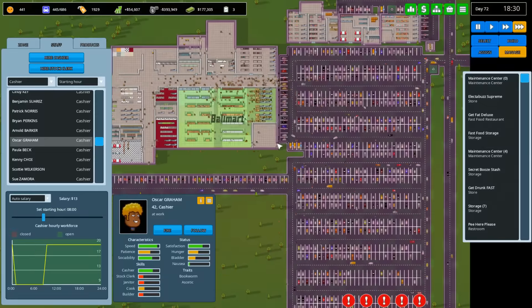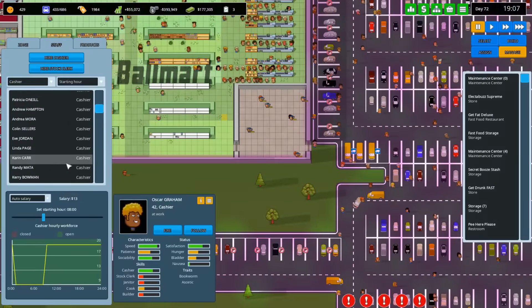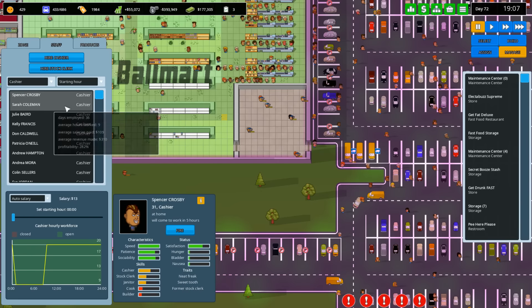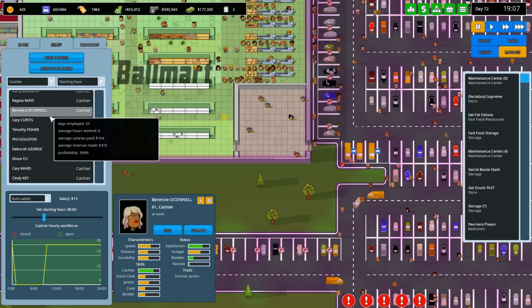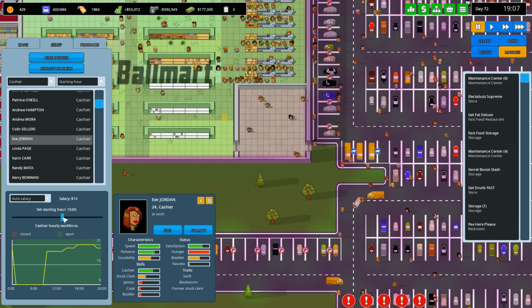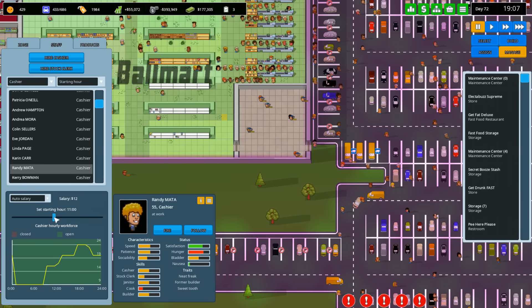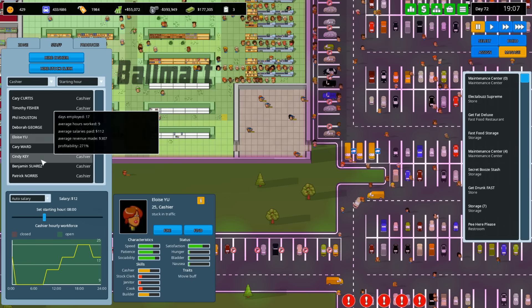I think eight-hour shifts may not be good. I think we have to switch to four-hour shifts so they come in and change people around as needed. We have eight people. Let's leave the morning crew as-is and move some to noon — maybe five to noon — and then some coming in at 4 p.m.